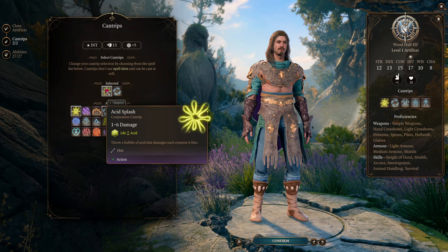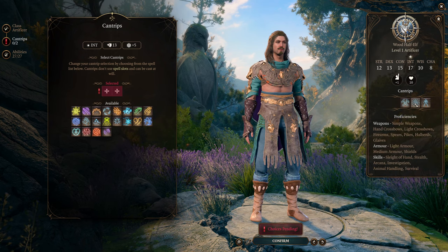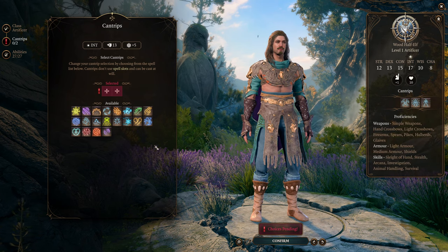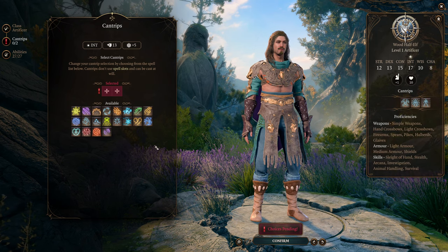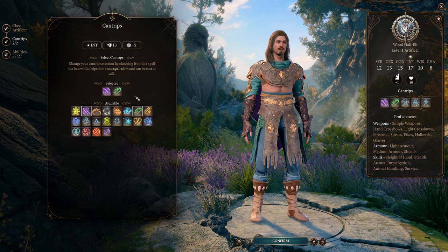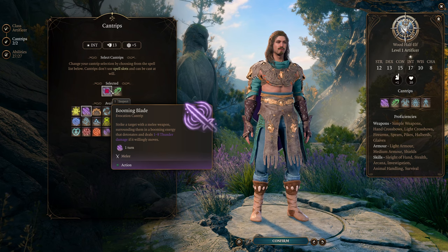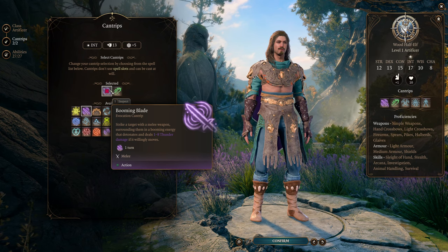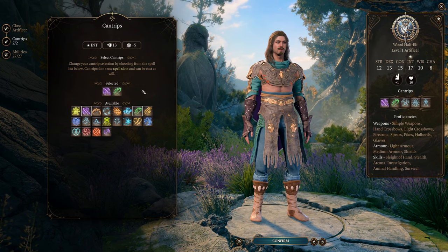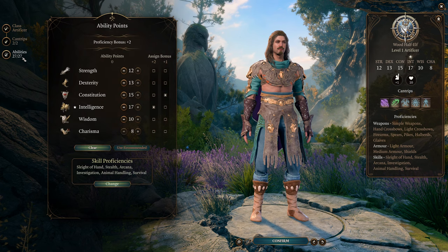Speaking of bonuses, we do get a few cantrips at this level. We're already getting Mending, Light, and Minor Illusion, but we can pick up a couple more that would be nice for this build. Specifically, Booming Blade and Green Flame Blade. These are going to be some really nice cantrips that augment our melee attacks, because we are going to be using swords with this build. We can pick these up now rather than using our multiclass slot.